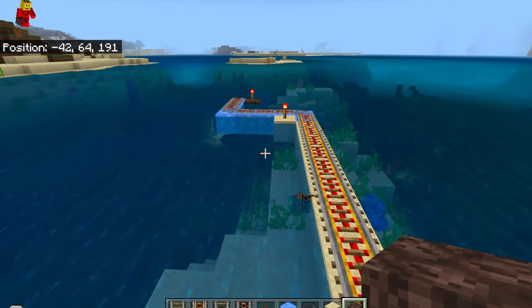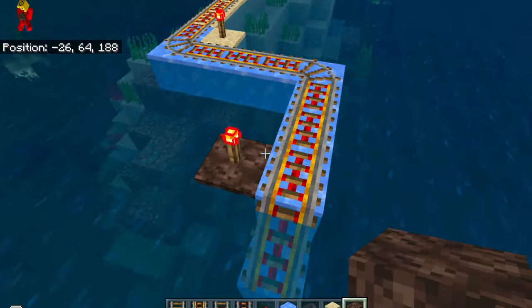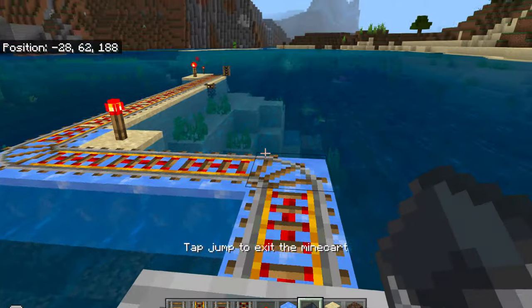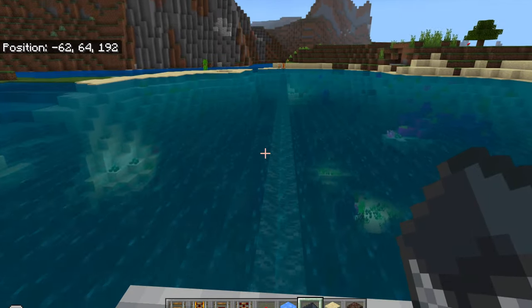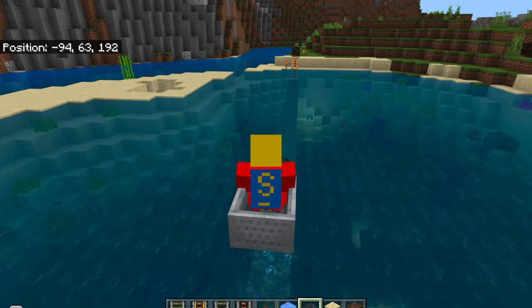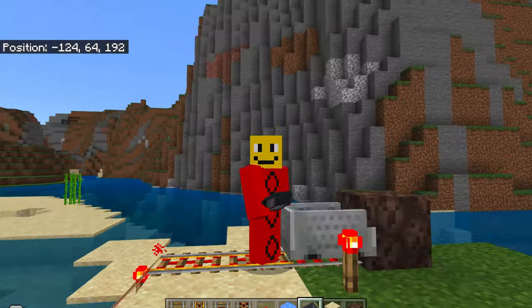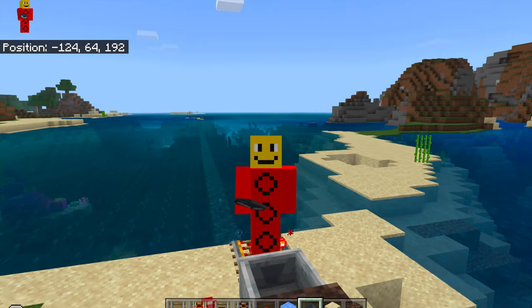Now let's go test this thing out. I'll test it out from here because it's kind of annoying to have to go all the way back to the start. It works, and we're bouncing up and down — it's really, really fun. So let's see what happens at the end when I put the activator rail there. Activator rails, when you ride over them and they're powered, will launch you out of the minecart.